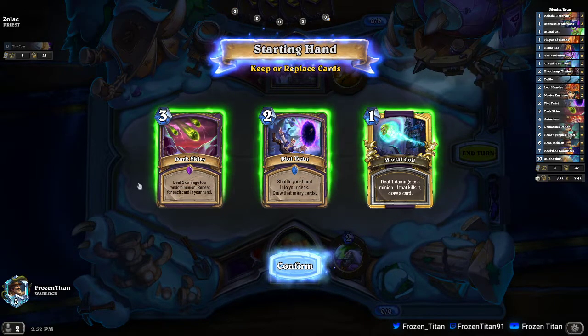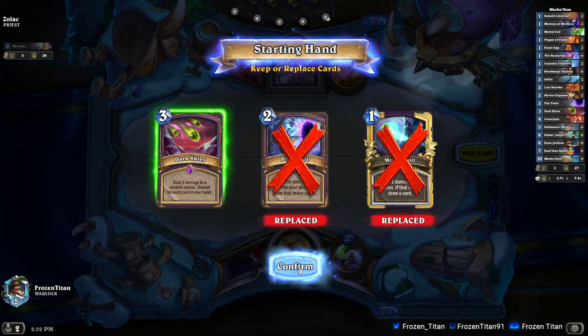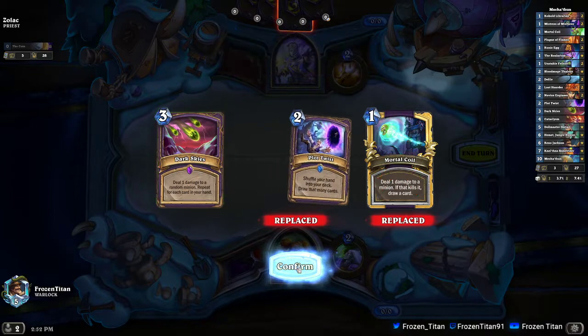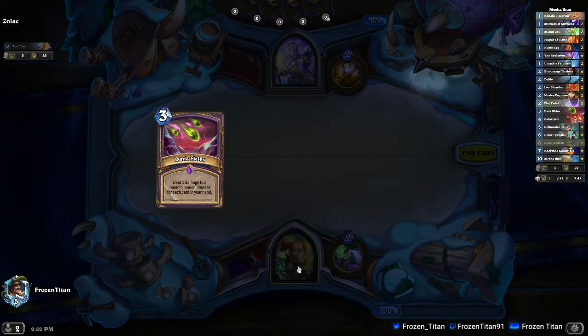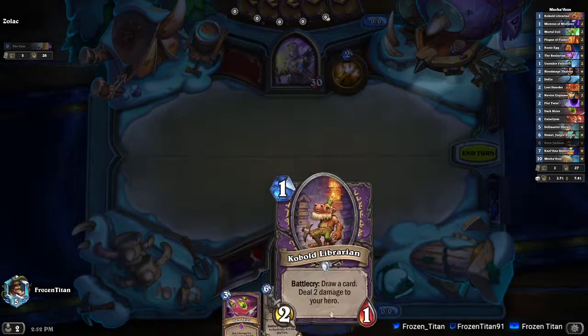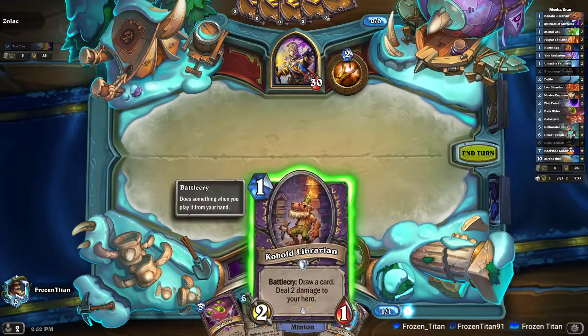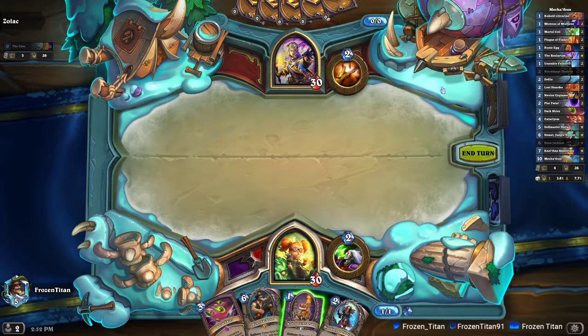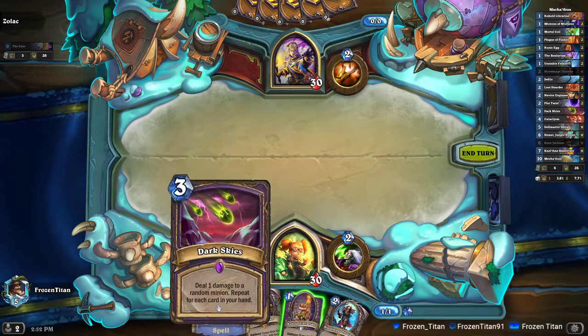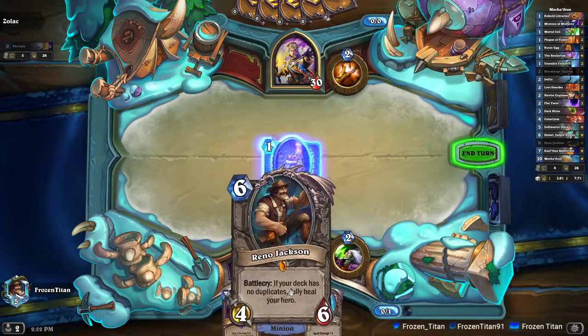Against the priest we shouldn't really need as many of our removal tools — definitely shouldn't need the Coil. We will hold onto a Dark Skies in case there's any resurrect or tutor shenanigans he tries to get into. We do pull off one of our ideal cards in our starting hand: the Cobalt Librarian. Ideally we're really looking for a Cobalt Librarian, a Mistress of Mixtures, and maybe a removal spell, so Dark Skies is not a bad one to have.